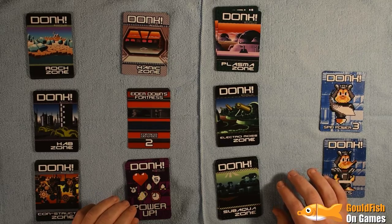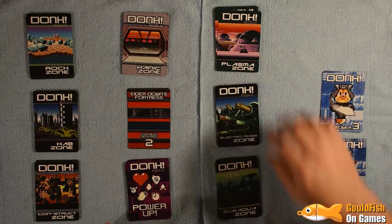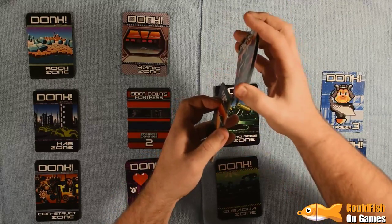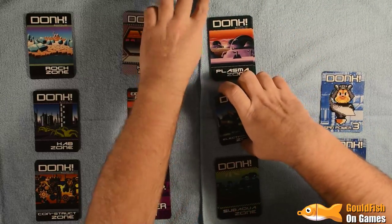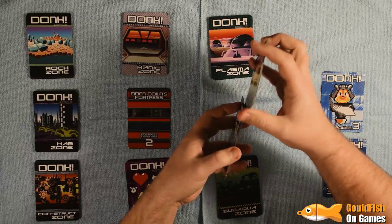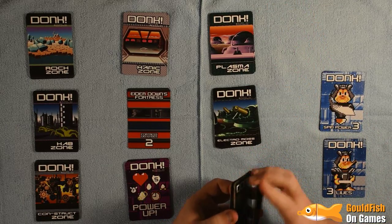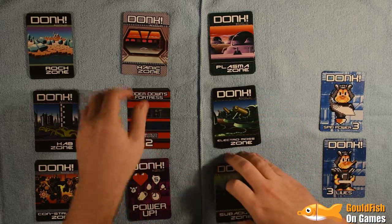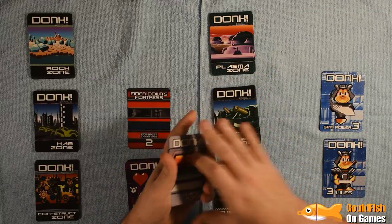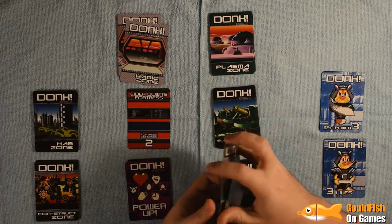Let's just jump straight in and I'll explain the rules as we go. I've already shuffled most of these zones, but just to show it's fully shuffled and I've not given myself an unfair advantage, we can quickly shuffle these zones. In each zone there will be obstacles and bad guys that get in your way — you either defeat them, work around them, or sometimes you end up dying to them.